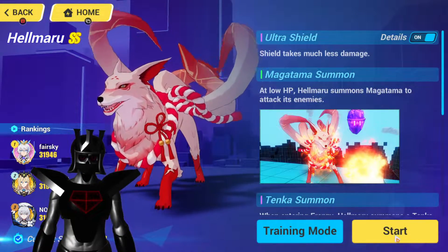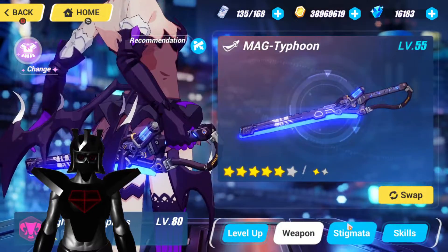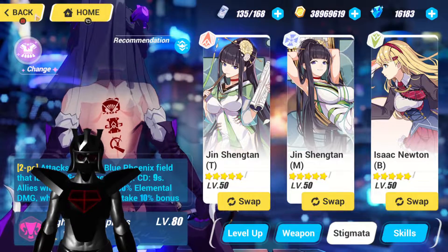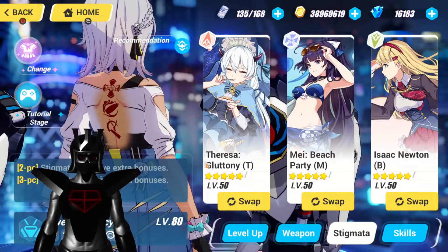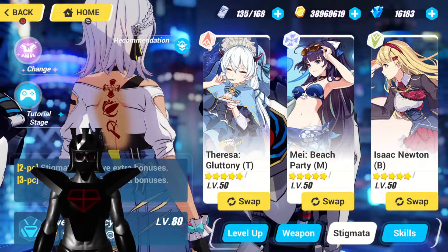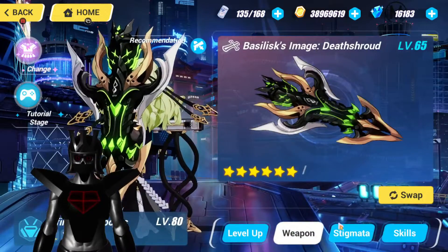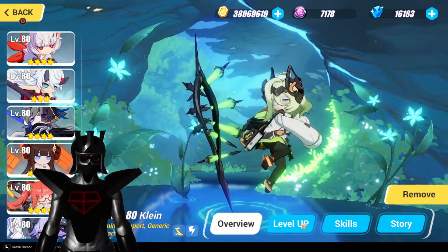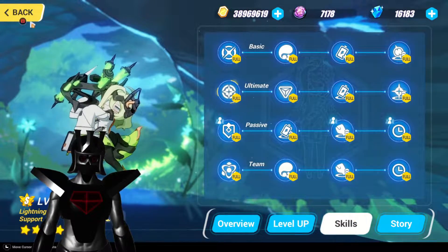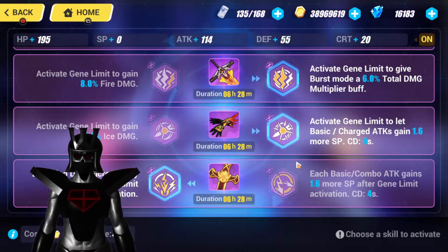Next up we have Helmaru, and for this one we decided to go with Lightning Empress as our lead with Mag Typhoon and JST-T and Newt B. Carol with Cosmic Duality and Glutton ET, Beach Party and Newt B. And Snek Girl Mobius with her signature gear as our main DPS. For our ELF unit we went with Klein again for Lightning Support and Switch Cooldown Reduction. For our Divine Key boss once again, Lightning and Total Damage and the SP on basic charge attacks.